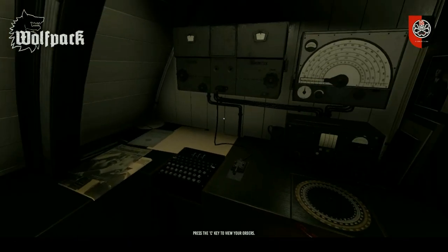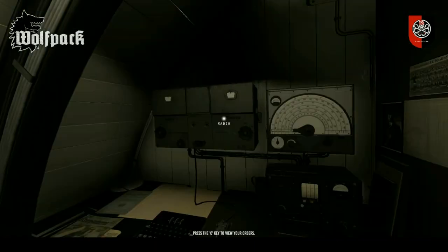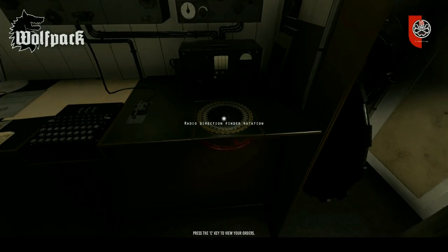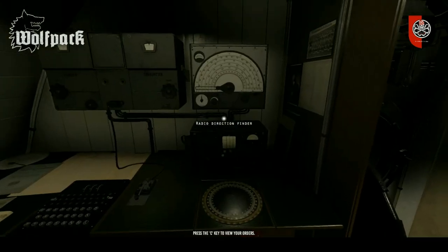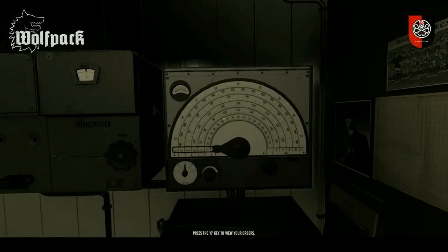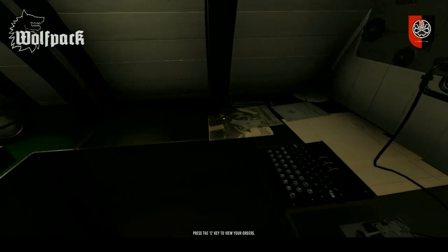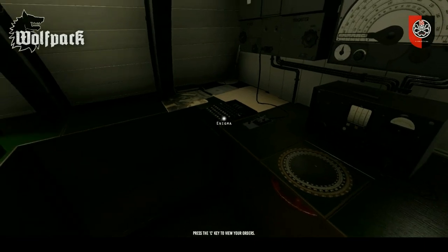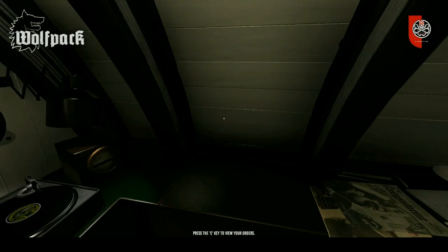We have various imagery and propaganda and things in here which is quite decent. Then this right here is the radio room. The radio room will consist of the Enigma machine. You'll have the radio which can change settings on there. You have the telegraph key. You will have the radio direction finder rotation. And then right up here is the radio direction finder, where you would select various channels. At the moment that is not active but it will be very soon. Telegraph key and Enigma does work.